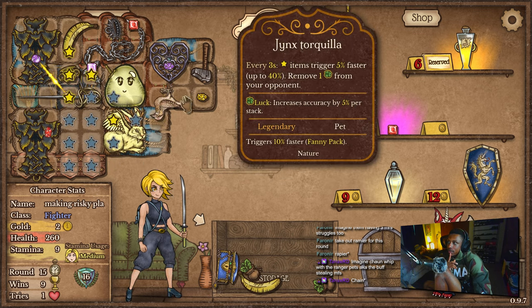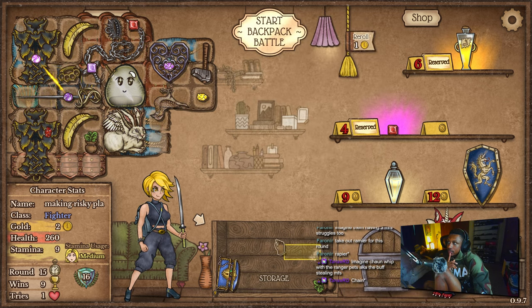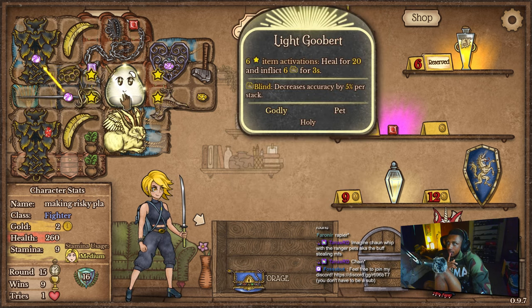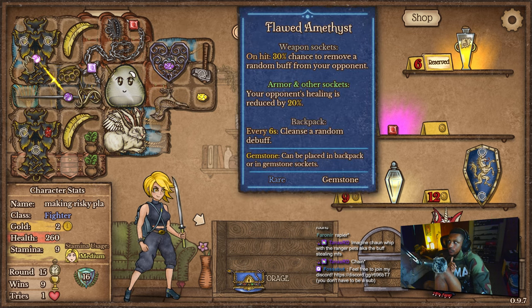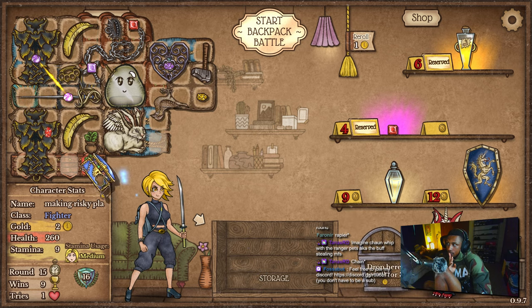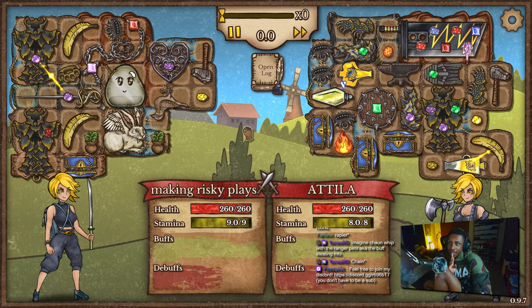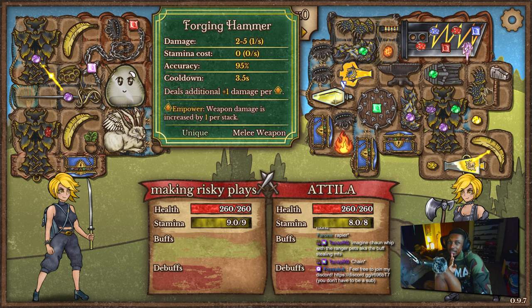Wobbert — I think this should help us out with stamina at the very least. I think this is good. Every time I see a busted blade I get scared.